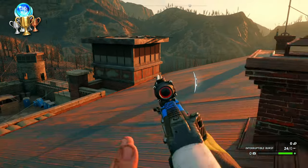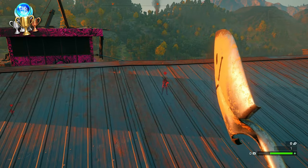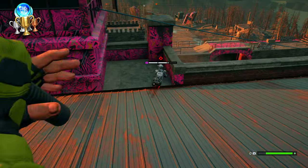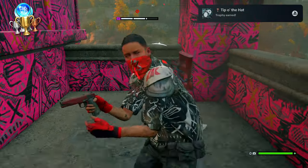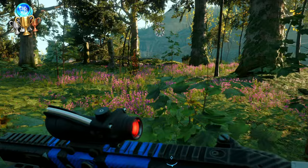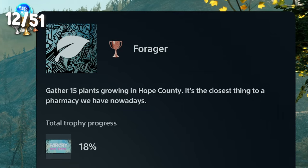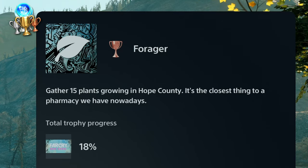Used a charge attack with a melee weapon to knock off an enemy's hat. Level 3 and 4 enemies are the ones that have the helmets, so find one and mess him up. Tip of the Hat. Gathered my 15th plant — the 15 plants growing in Hope County, it's the closest thing to a pharmacy we have now. Forager. And crafted my third weapon — you'll need crafting materials to do this, but you get them for basically doing almost everything.